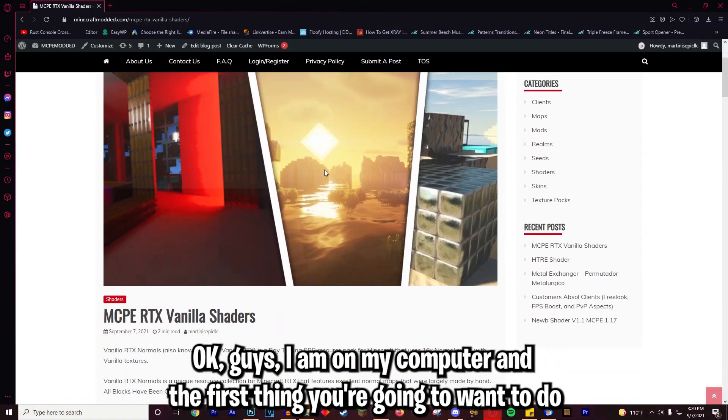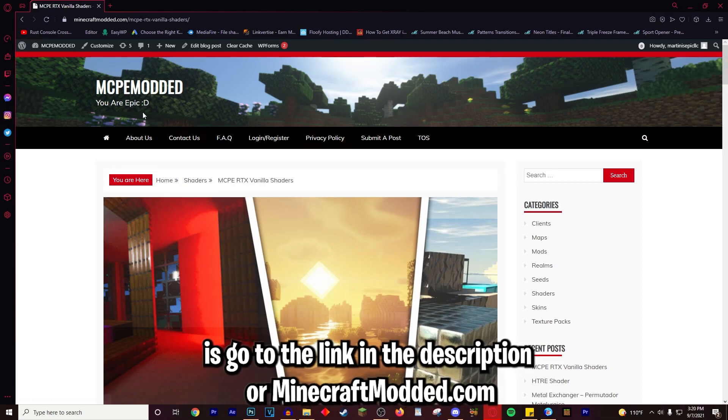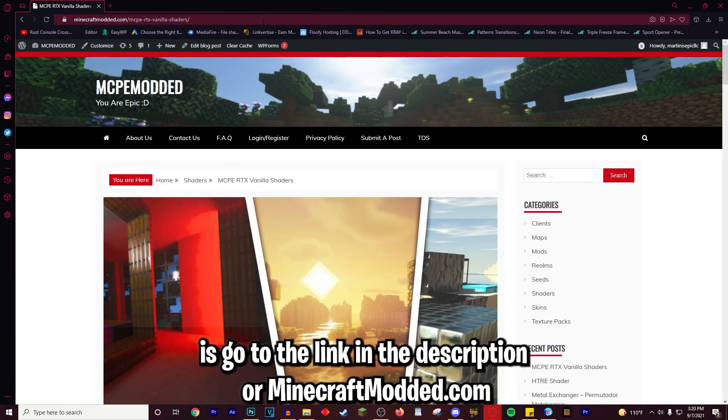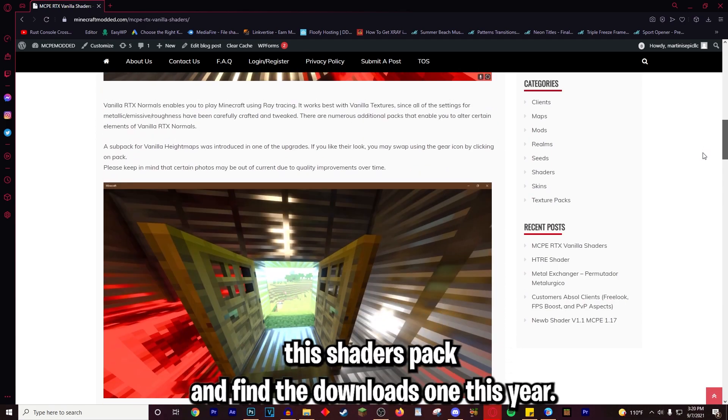I am on my computer and the first thing you're going to want to do is go to the link in the description or minecraftmodded.com. This is a really cool site — if you just scroll down you can actually find the shaders pack and the downloads.